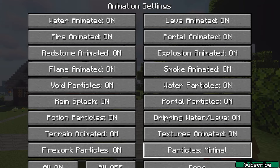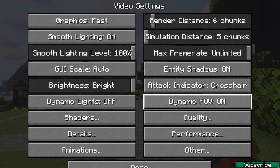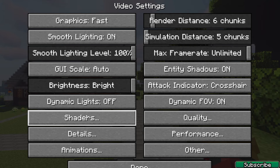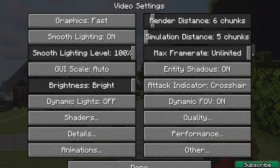Now go to animations. For particles, set them to minimal. If you have a very low-end PC, you can turn all animations off in here. You can also change the settings of your shader if you use one — it doesn't really matter much. That's everything for this tutorial.